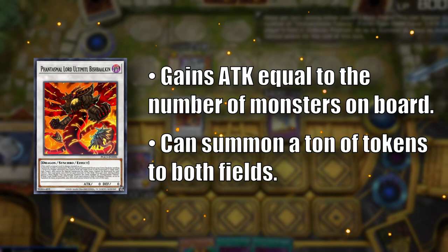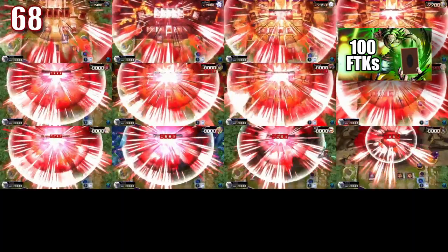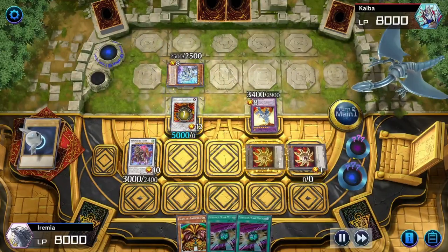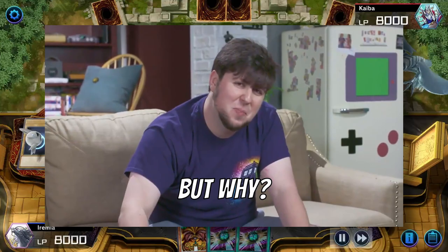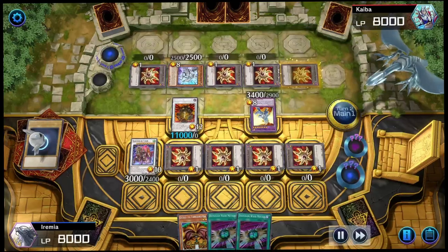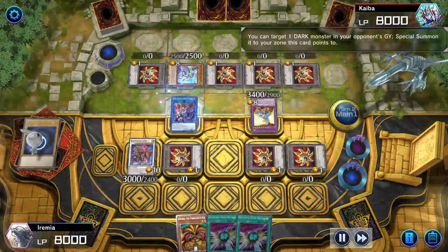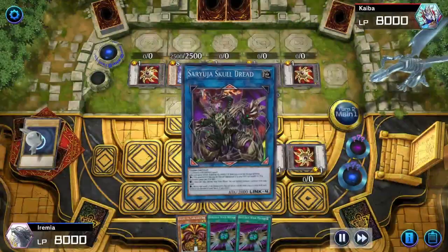This guy is actually banned now, which now that I think of it might be a little my fault. But anyway, using his ability we can fill both fields with tokens. So why would we want to fill our opponent's entire board? Well you'll find out soon enough. Now Link into the Dark Charmer, summon one of the opponent's monsters, and Link Summon for Soryuja Skull Dread.